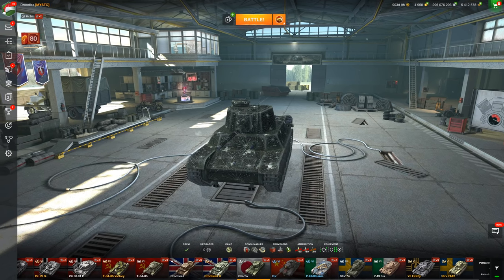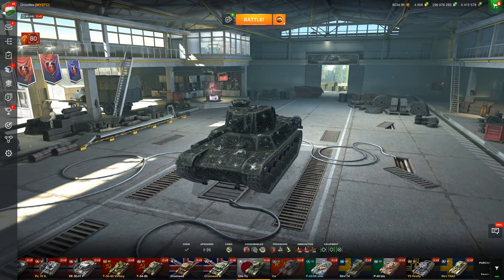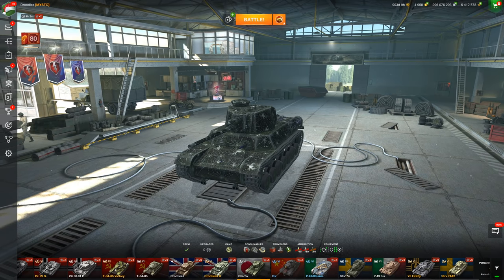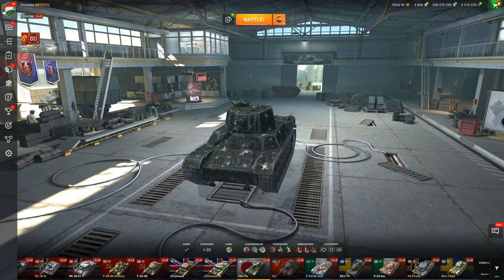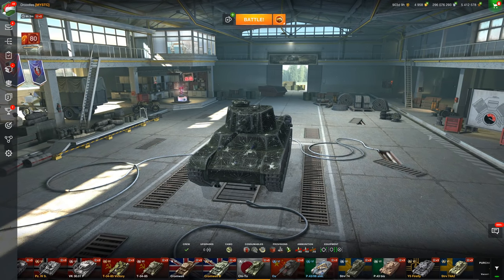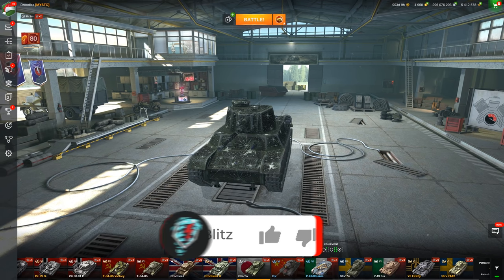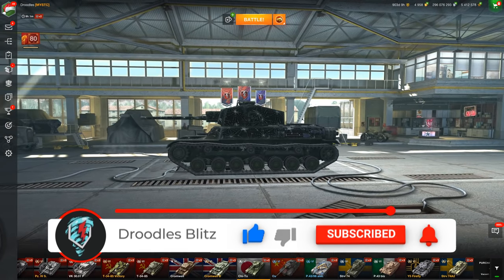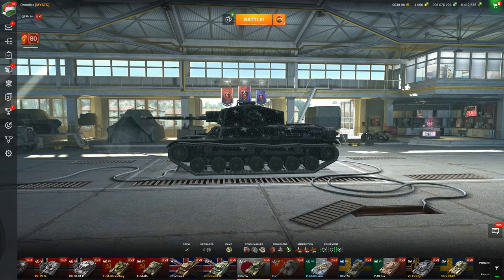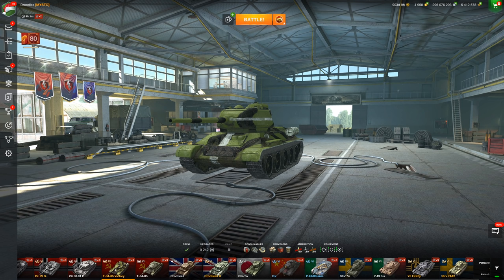Hello, world of tankers, welcome to the channel. In today's video we're going to be talking about how to earn credits for free in World of Tanks Blitz. You can actually earn a lot of credits in the Cheeto, the tier 6 Japanese medium tank — this vehicle has the highest credit coefficient for any non-premium vehicle in the game, sitting at 125. The highest credit coefficient at tier 8 is the T-34-85 Victory at around 183 percent.